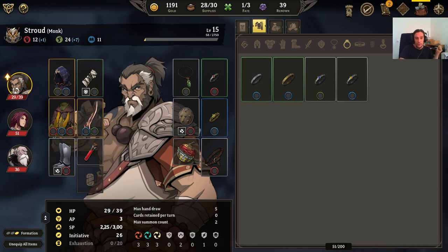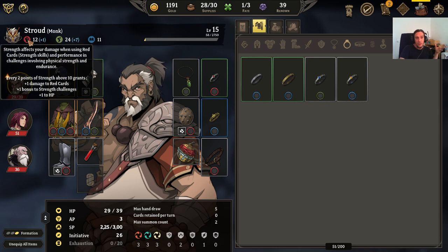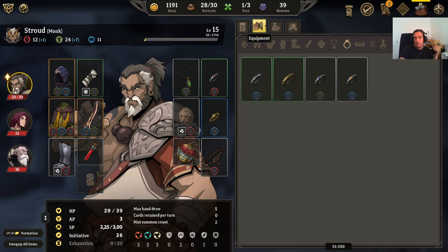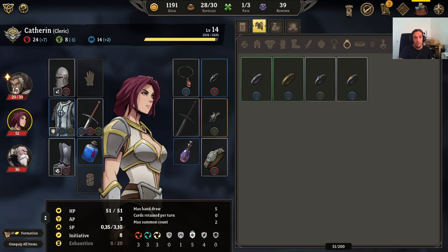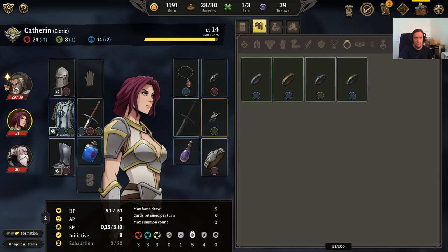Your characters have, like I mentioned before, these three stats — strength, intelligence, and dexterity — and strength skills, dexterity skills, and intelligence skills are part of the decks of every character. Every character is basically able to go for every one of these attributes, but you have to decide which focus you'll go for. For example, my monk I have focused into intelligence, my cleric into strength, and my mage into dexterity and intelligence.